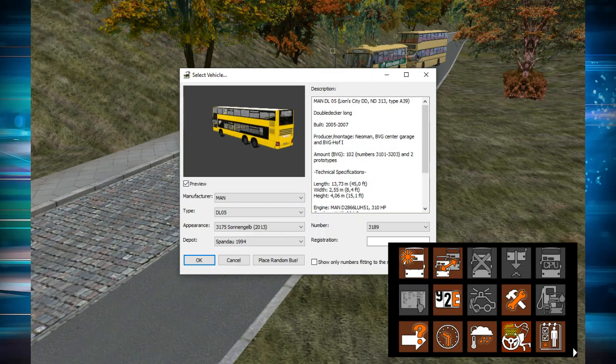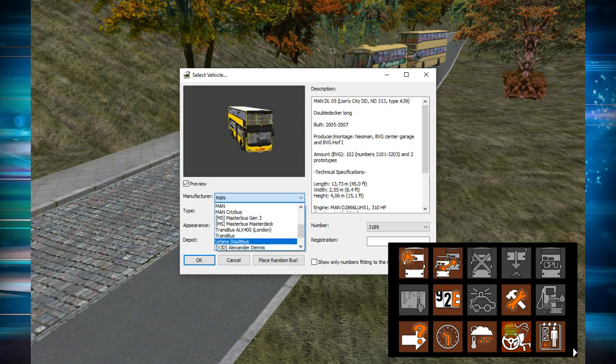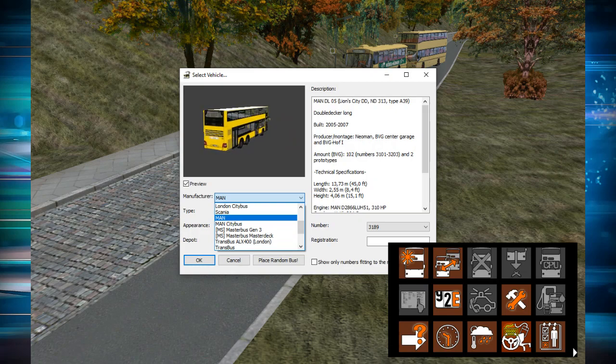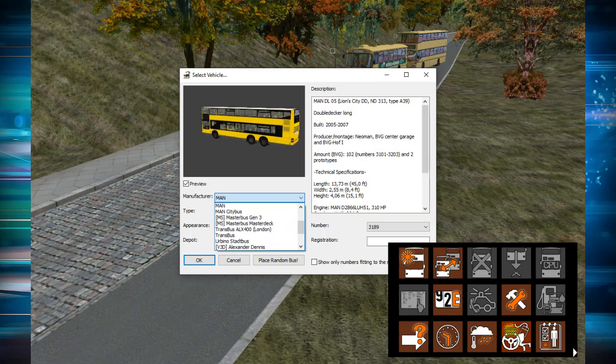This menu will pop up. The manufacturer by default will be MAN, because that's the only manufacturer of buses that comes with the game. This bus here is an add-on that doesn't come with the game — it comes with another map I'll be covering in the future. So the manufacturer is basically what type of bus you want to spawn. All of the ones except MAN are add-ons that I've downloaded — most of them were free and still are.